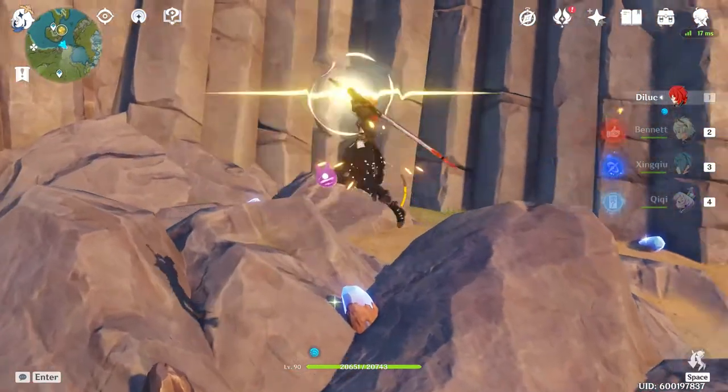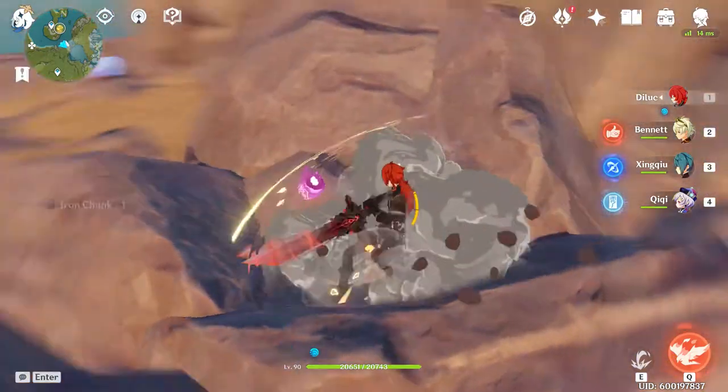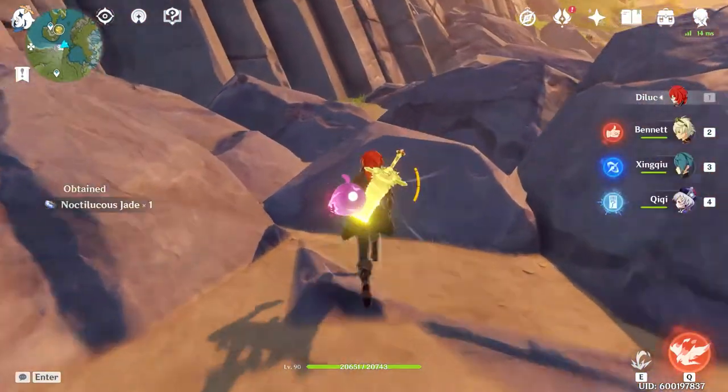By the way, Claymore users make farming so much easier, and if you want to make it even easier than that you can pull out Klee if you have her since she has bombs. There's also Zhongli — whenever you hold his E, it makes it insanely fast. Also doing some plunge attacks makes it quicker as well, as I've noticed around farming.